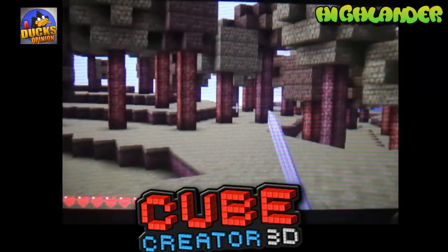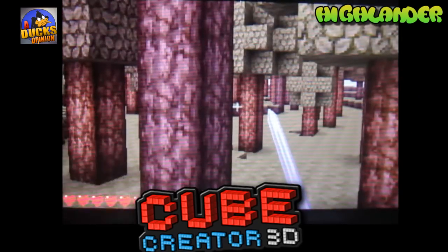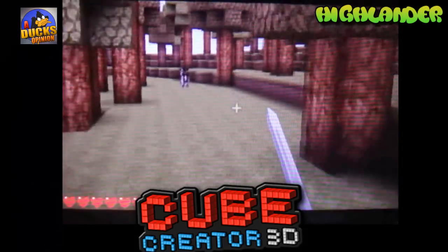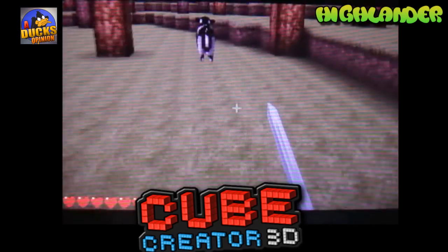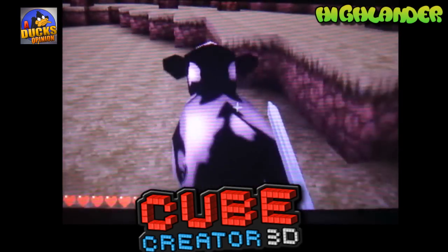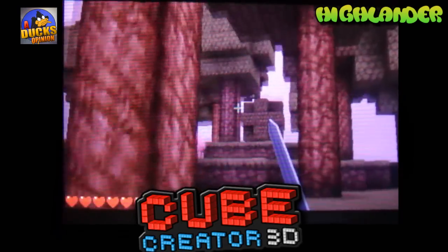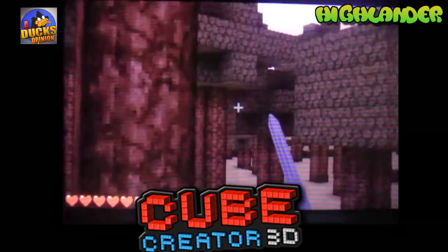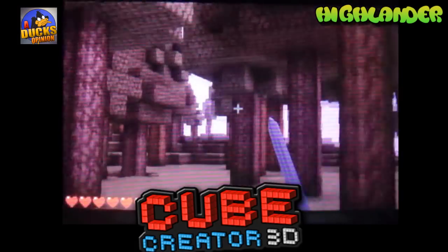So this texture pack is called Highland, and I kind of like this one — it looks a bit more realistic. The blocks look kind of the same but kind of different; it just looks a little more real to me. I like that they put out texture packs for free. It's a cool idea to add a little spice to the update, but it's kind of funny because the actual animals and NPCs don't change. But I like the Highland texture pack — it's kind of cool, even at nighttime.